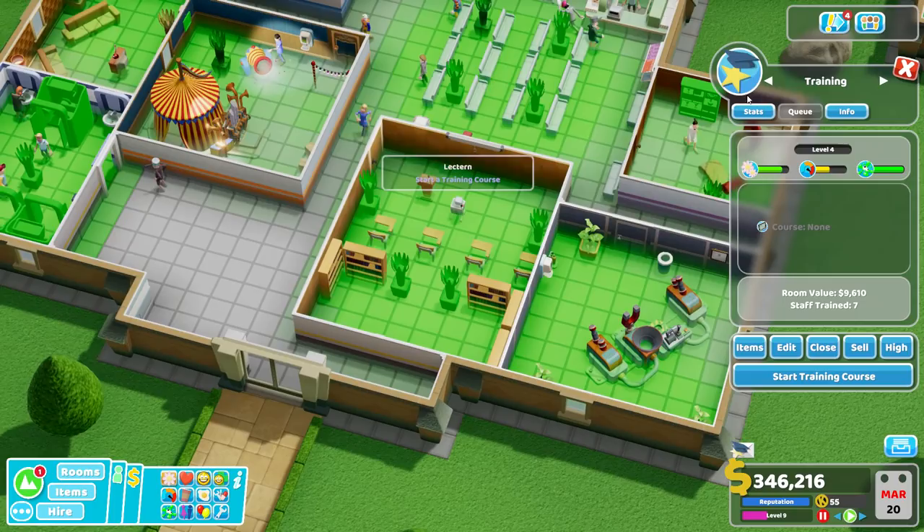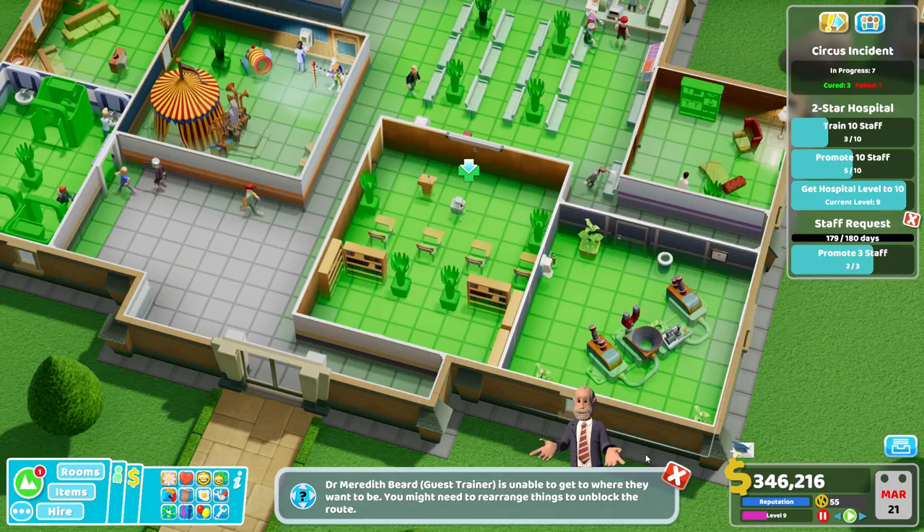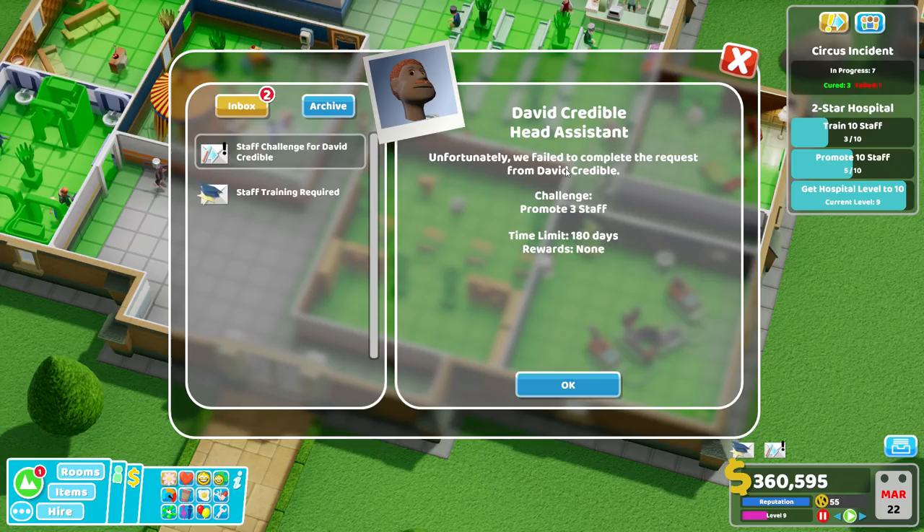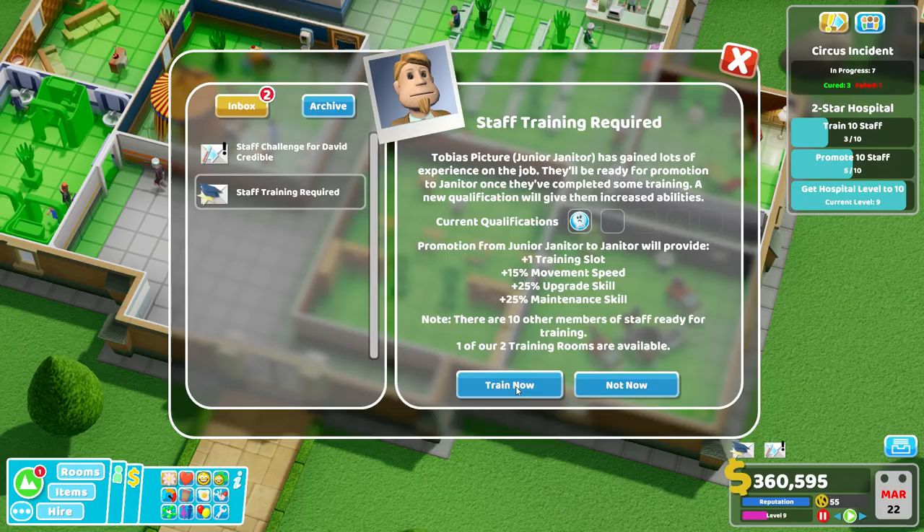Training — let's train. How many do we need to train to get? It's just three out of ten — I'm a bit confused, that number was definitely higher before. Staff challenge: promote three staff. We're already doing promote ten staff. So I think that's what's happened — I'm taking these challenges and it's overriding my progress. So I'm not going to do that.